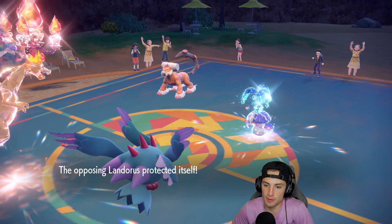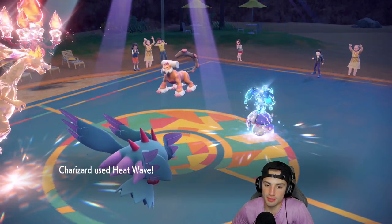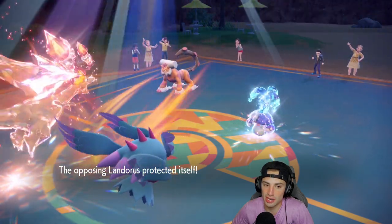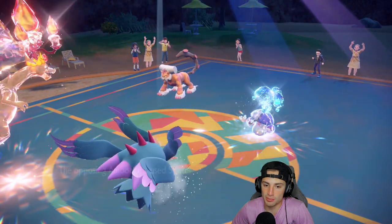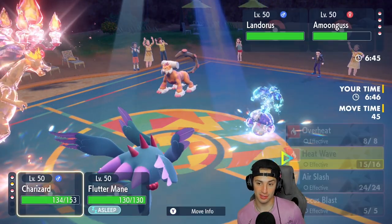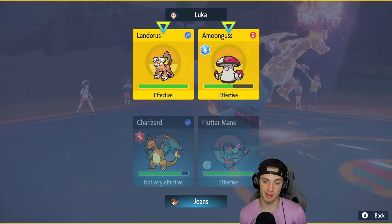We say night night to our Charizard, but Flutter Mane can still get some work done. Heat Wave flies — how much damage are we doing to this Amoonguss? Not bad. We get Spored on Flutter Mane — thank you for Sporing Flutter Mane instead of Charizard, I'll take that all day. From here we're just going to go into Heat Wave and keep trying to get after it.